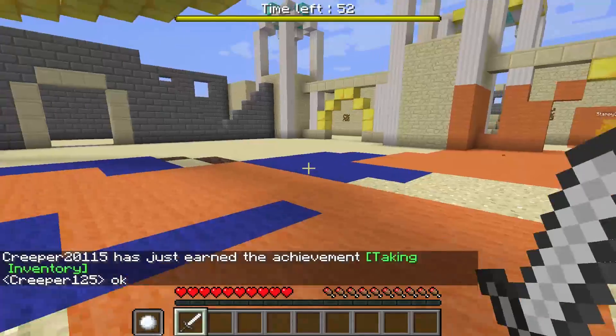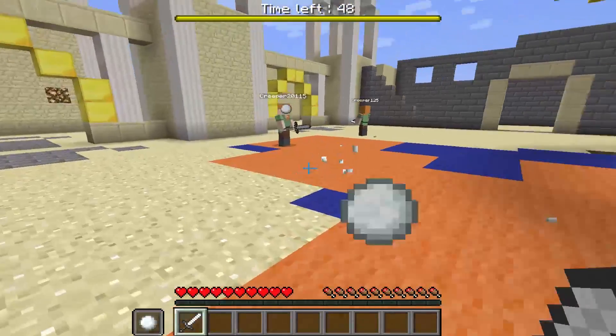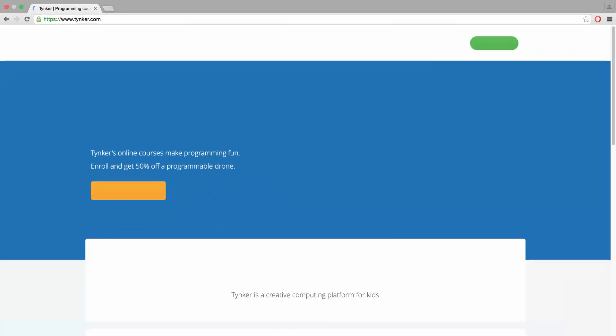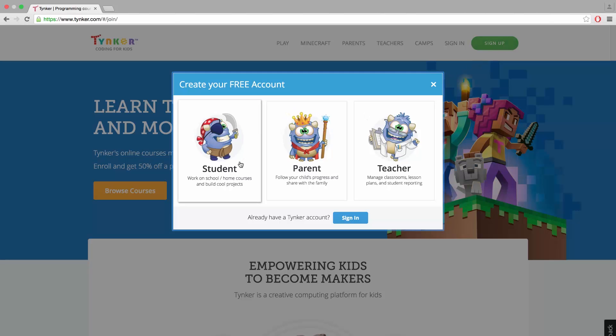For added fun, Tinker's game server allows you to play games with your friends or be matched with other Tinkerers. Ready to give it a try? Simply go to tinker.com and register to get access to your own private server. The possibilities are endless.